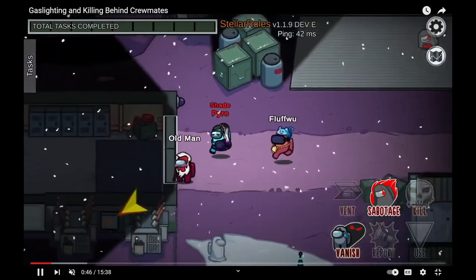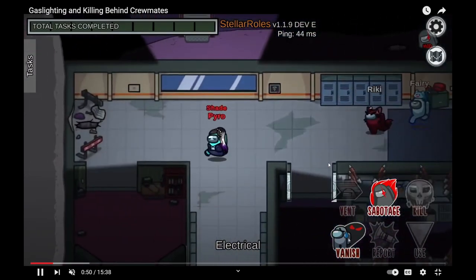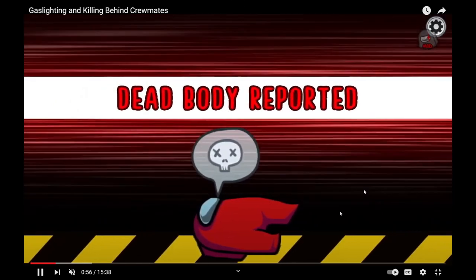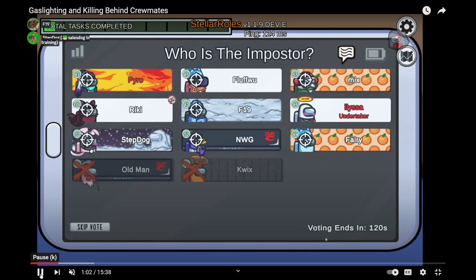Pyro is shade — he was my impostor partner. Early round kill in electrical. This has been done many, many times in bobsled now — kind of a classic kill. Most likely a shade, not a warlock, just because of how many people are around and how short into the round it is, and the lights are on.